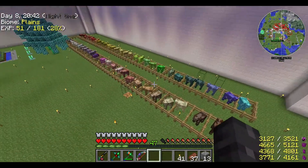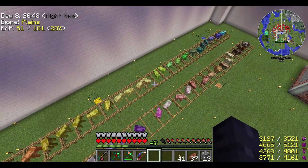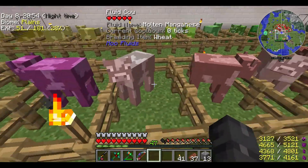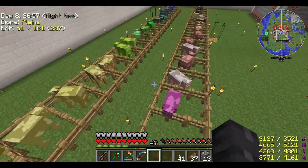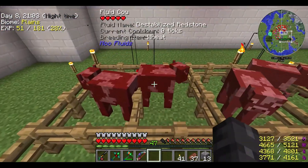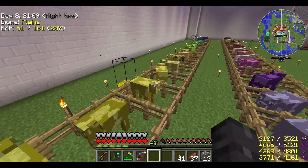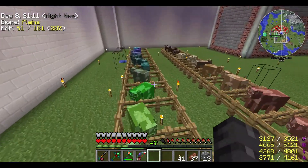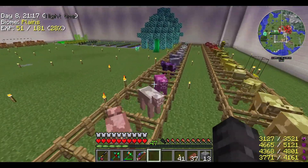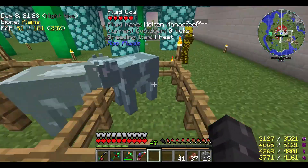I moved all of the cows and put them kind of in a rainbow — not really, because I slapped one in between aluminum and manganese. But it's pretty rainbowy. We've got our red cows over here, the stabilized breadstone, edmanteen, iron, sanguinite, and then we go through all the colors and loop back around. We end with manasteel.